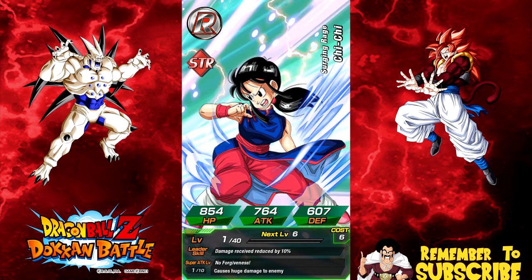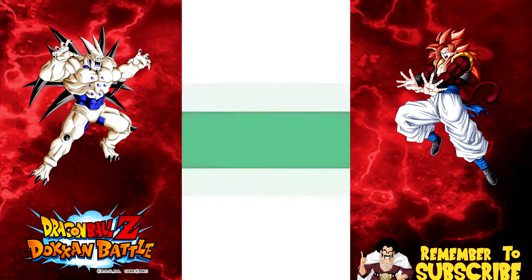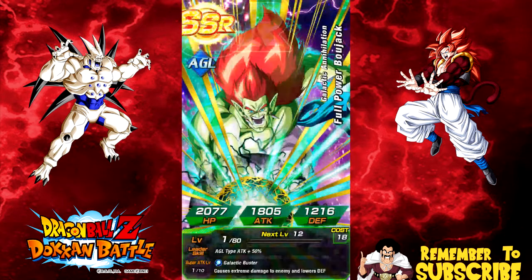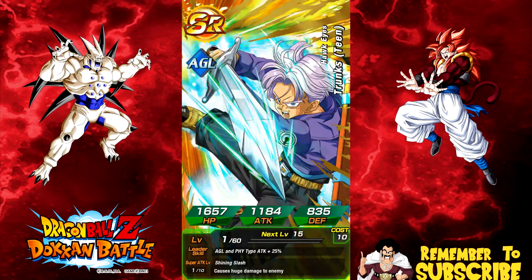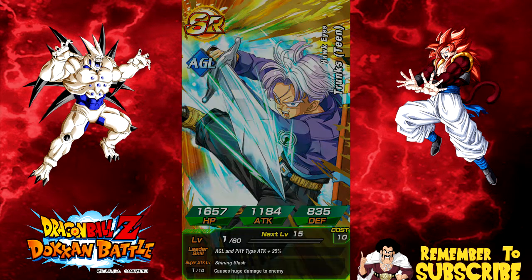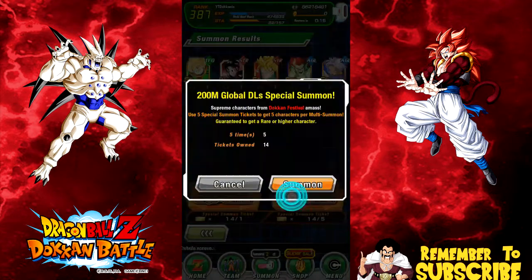Everyone's saying Chi Chi would be the leader — I don't think so. I think Kale would probably be the leader, or maybe a female Broly. Anyway, a full power agility Bojack — not upset with that, it's another dupe path. He technically has a farmable super attack through his SR variant via Dokkan awakening, which is a pain but it is possible. Let me take a sip of my beer.